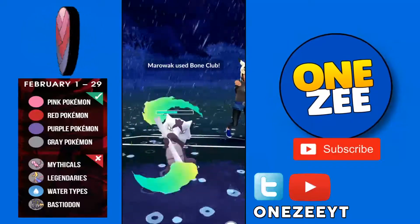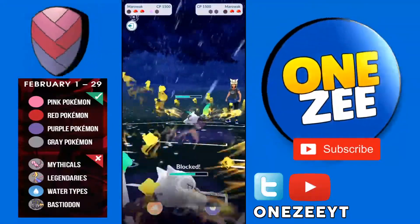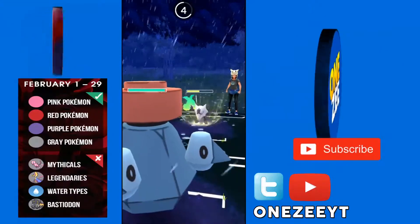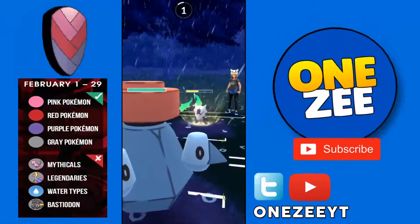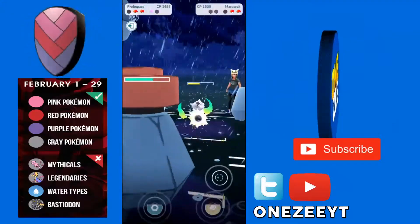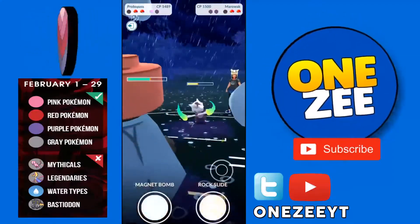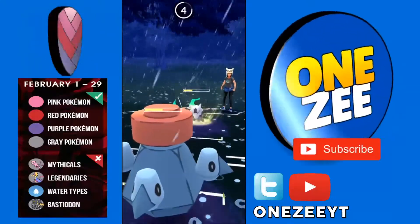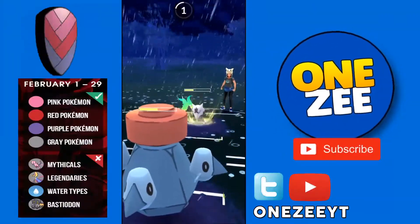I can comfortably use my shield against this Bone Club and swap into my Probopass to soak this Bone Club as well. Oh, it's a Shadow Ball — that's a good thing I swapped in. That was a big Shadow Ball; I did not even need to use my shield on my Marowak there.